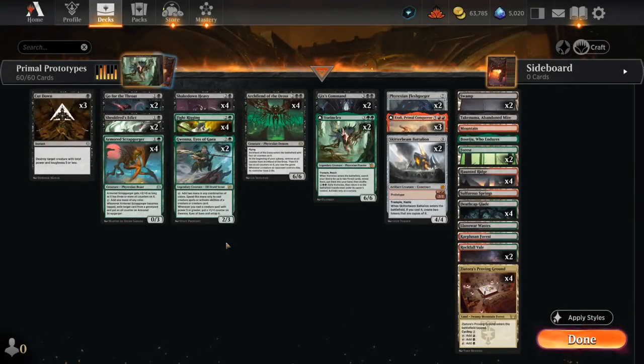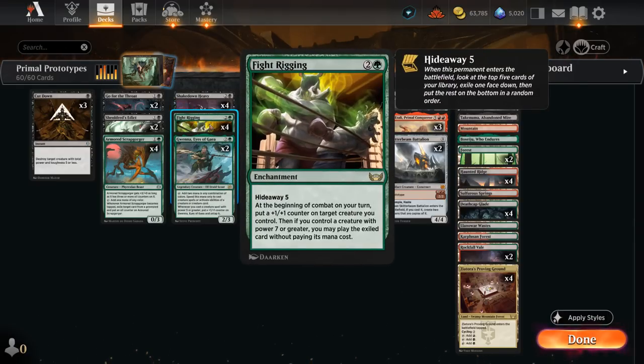Hello and welcome to another Standard Games video. Today I'm going to look at a black, red, and green — or Jund colored — Fight Rigging deck. This is one of my favorite cards in Standard. It always leads to exciting moments whenever we get to cast an expensive spell for free. To enable Fight Rigging we typically want some 6-powered creatures so we can immediately put a +1 counter on them and cast that free hideaway card right away.